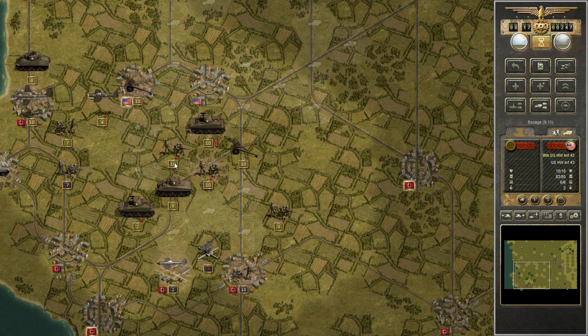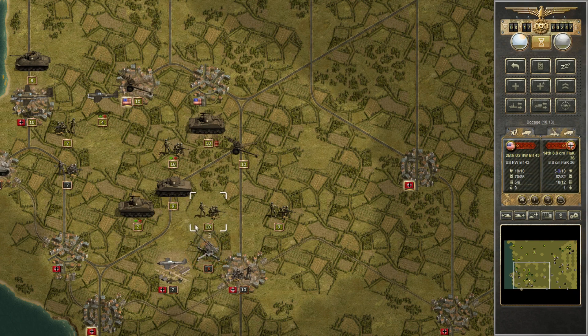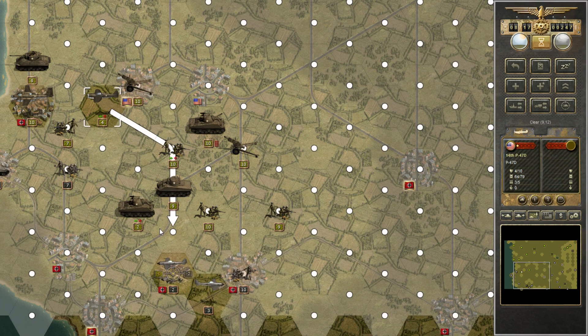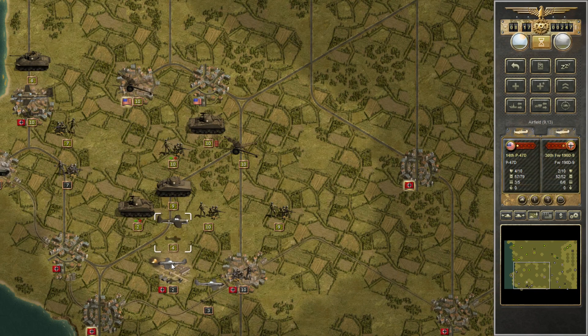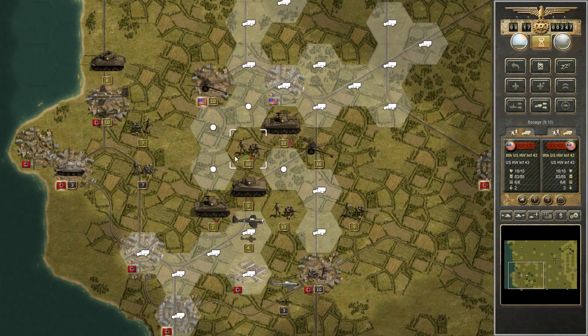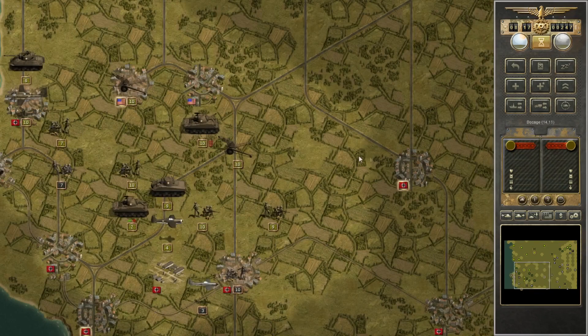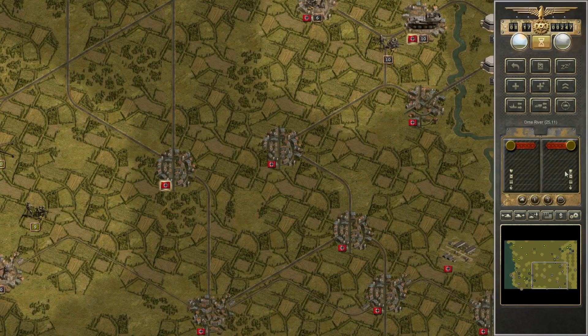Enemy Flak 88s are getting bombarded and I finish them off with infantry. Both enemy anti-aircraft guns are now gone. I can swoop my fighters in to finish off this enemy Focke-Wulf 190 — they've got one more left, but we're at almost parity. The P-47 and the Focke-Wulf are at 4 and 3, a slight edge to us, and I believe the P-47 has slightly better stats in the game. So we have an advantage in both hit points and performance.